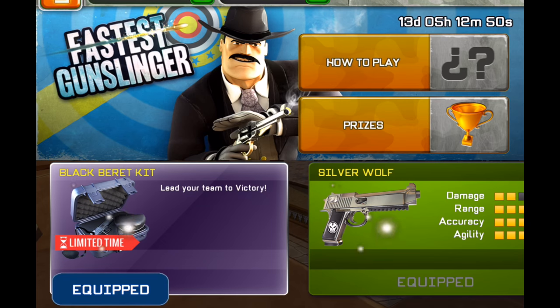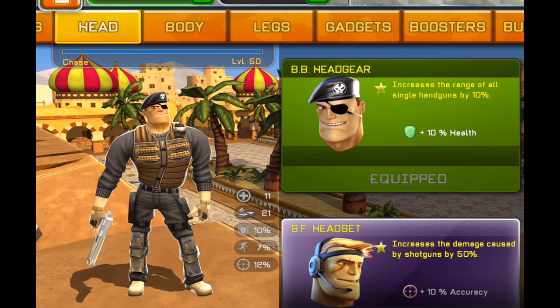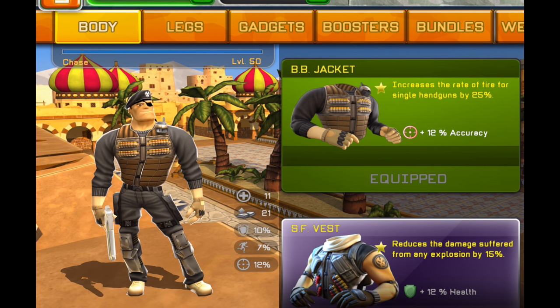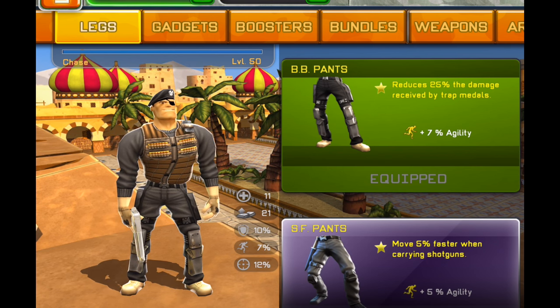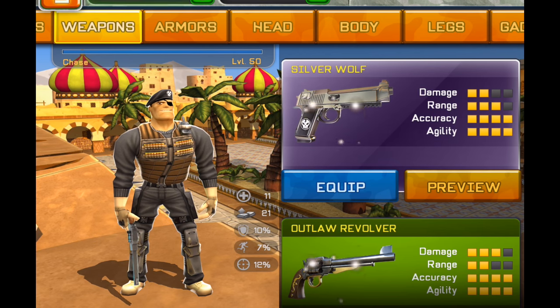Today we're going to take a look at the Silver Wolf gun. This is part of a paid bundle called the Black Beret Kit. The head increases the range of handguns by 10%, the jacket increases the rate of fire for single handguns by 25% — that's really powerful — and the pants decrease the damage you take from those little fake metals by 25%, which nobody uses anymore because they cost gold and that's very expensive to equip.